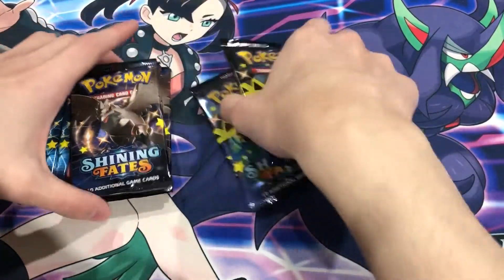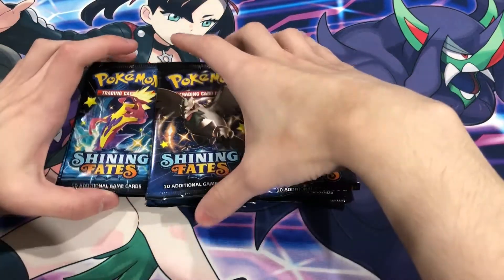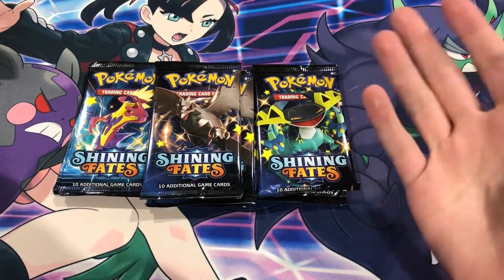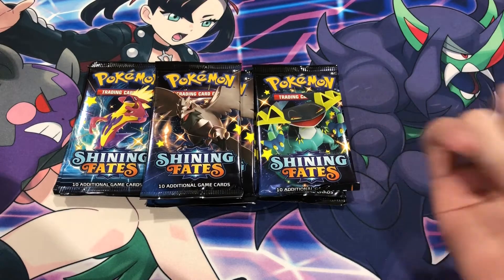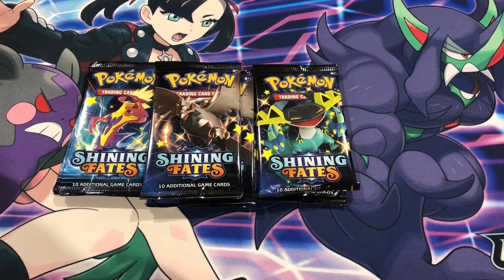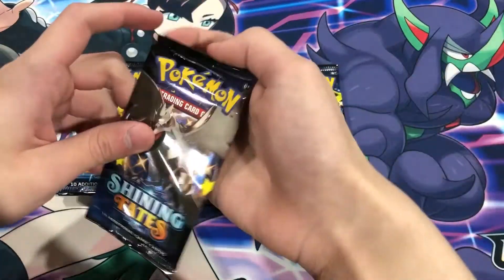You know me, I like to organize my packs. Let's see if we can get another Amazing Rare — as always we're looking for any Shinies, Baby Shinies, Shiny V-Maxes. We're looking for the regular Vs and the V-Maxes which are full of our Shinies. We're also looking for any Trainer cards — Trainers in the set are pretty good too, so I'd be happy with anything.